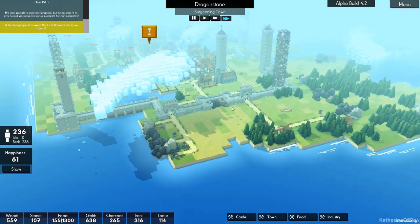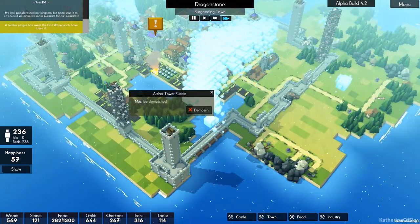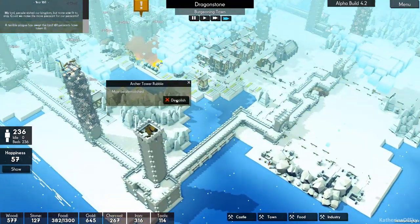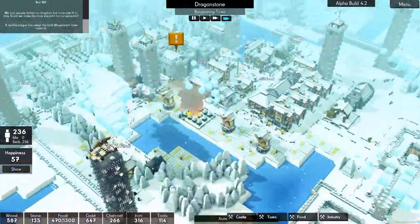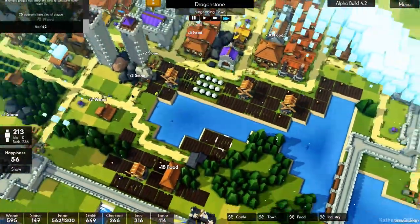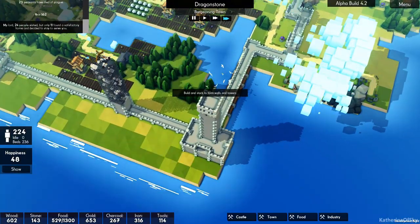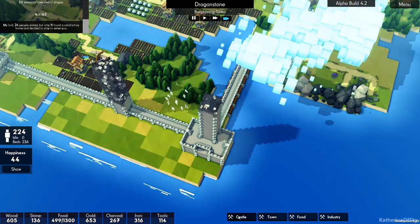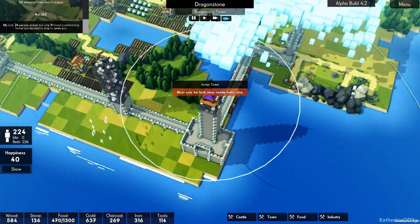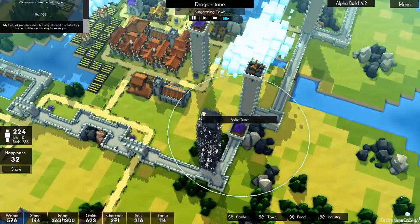So what is this? What — they destroyed the tower! Oh hey, hello — there's a fire here, people! Could you please attend to that? Thank you. Let's build this archer tower back again. Castle archer tower — boom. So then we're going to have this as an archer tower.